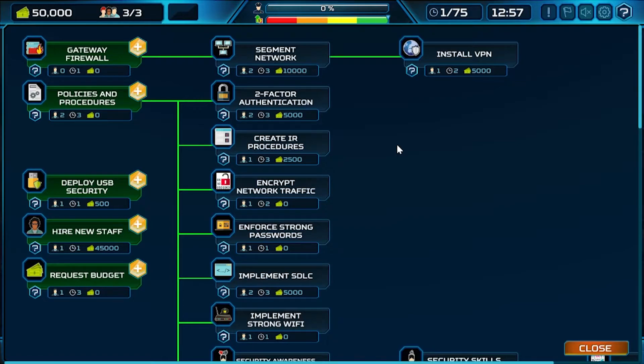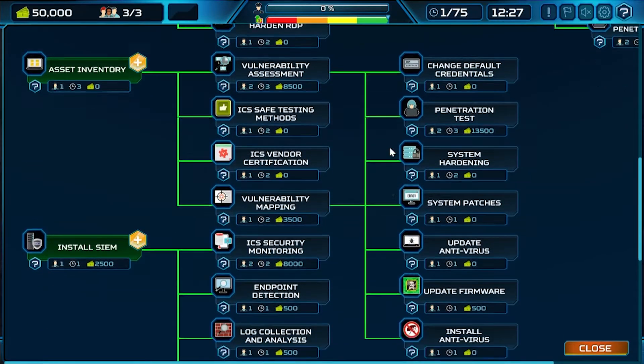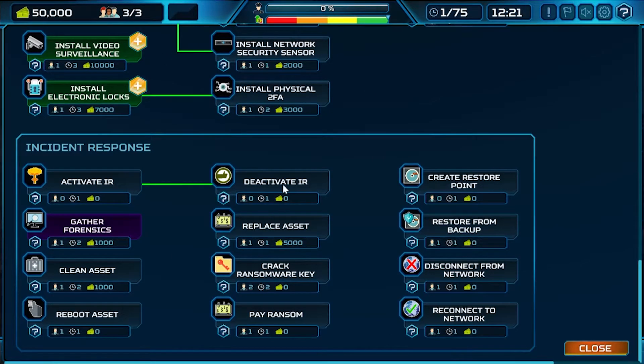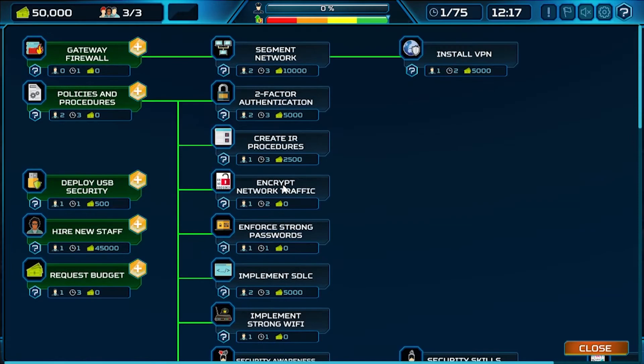The action tree is very detailed but not technical — there's nothing command line in this simulation. You don't have to worry about firewall configuration, writing scripts, or technical aspects of cybersecurity. But all the concepts are here: putting out policies and procedures, deploying firewalls, intrusion detection systems, and all your incident response actions. You'll find everything here that you'd see in a real-life cybersecurity program.